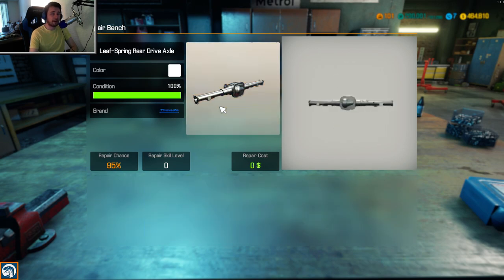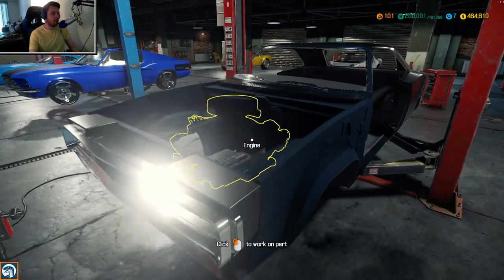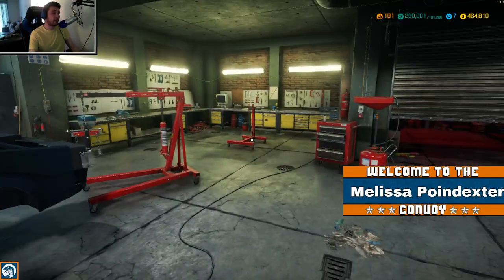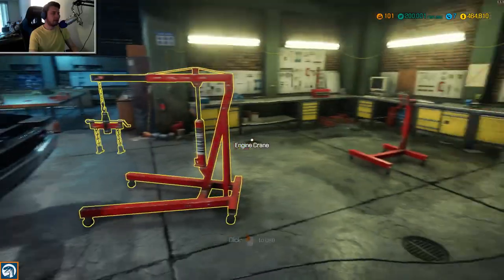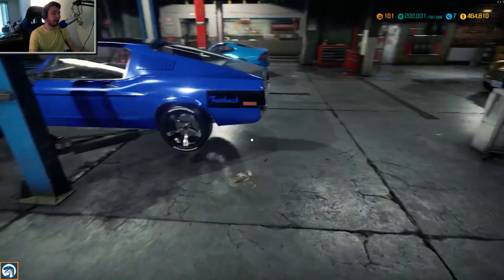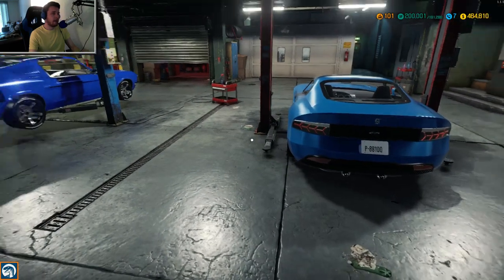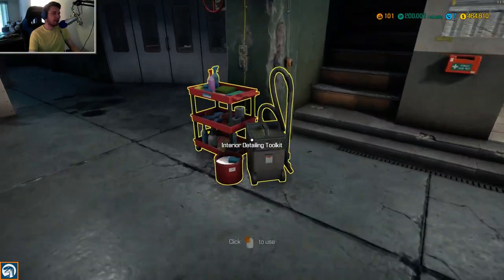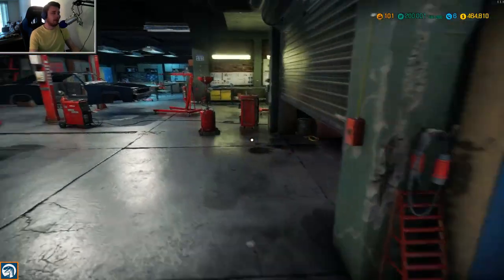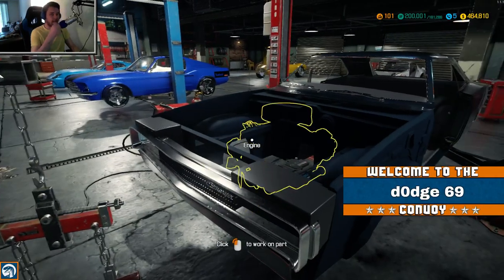Everything's getting up to 100% - very nice. 95% chance to bring everything up. We took a lot of parts out of this thing. I think I want to go with red but what do you guys think? We're going to rebuild the Charger and call it some certain color. I should have drained the oil before we took it apart. Let's bring over our welder - we're going to do a little exterior and interior work. We need the interior detailing kit too.